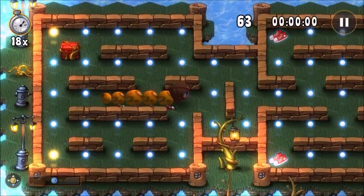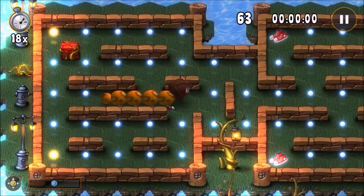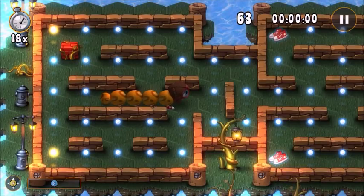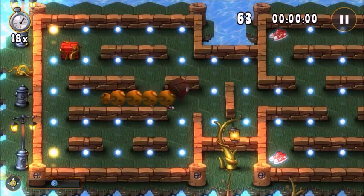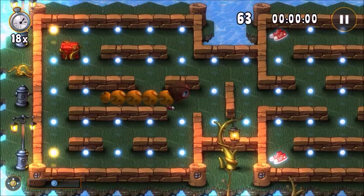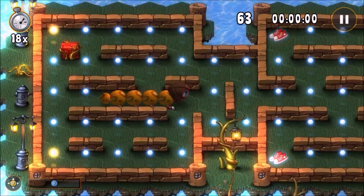You're a millipede — there you are right in the middle. Your objective is to eat these yellow and white dots. Each time you eat a dot, you get longer. If you run into your body, you fail the board. There are different things you can use — you can rewind time. You can see in the top left there's a clock that'll rewind time three seconds. There's also scissors to cut your body down in case you're too long.